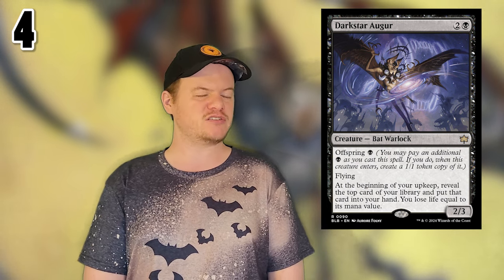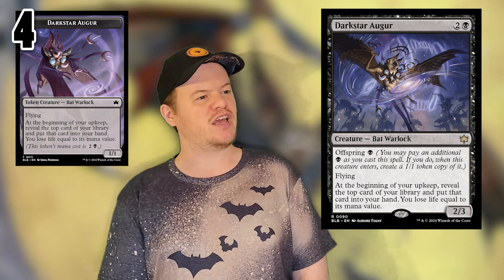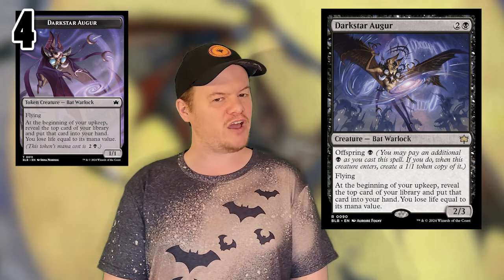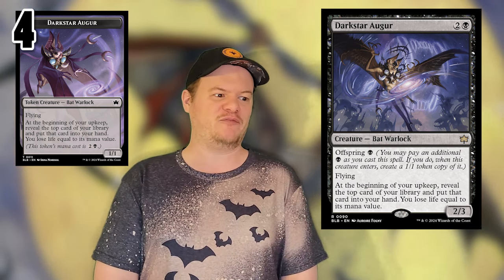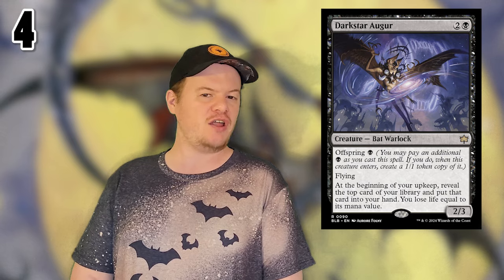Number 4 is Darkstar Augur. For 2 generic and a black mana, you get a 2/3 bat warlock with flying and another Offspring cost — just 1 black mana. At the beginning of your upkeep, look at the top card of your library, you lose life equal to its mana value, and then add it to your hand. If you Offspring it, you get two of these, so you get two extra cards per turn and lose more life, which is also going to trigger all of your bat effects. This is a really good card! It may very well be the best bat in the set, but it's not number one on my list.